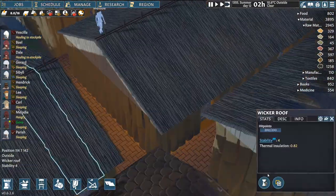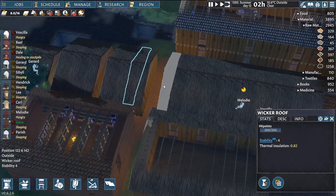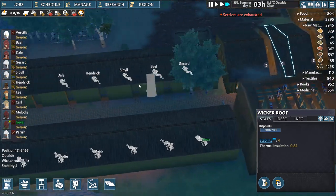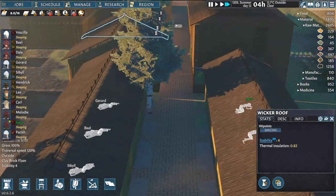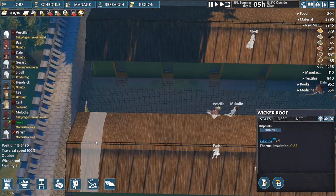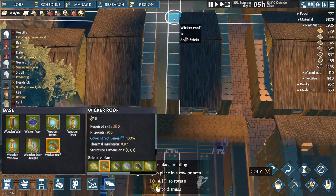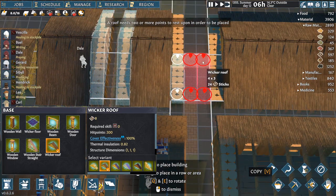I'm looking at the fact that it's disconnected — but does it have to be? Because we could do something. It's gonna be weird but I think it'll look good in the long run. I like these two trees that decided to grow on each side of this door — I didn't do that, the game made that decision. Now we can check it. The roof needs two or more points to rest upon in order to be placed.